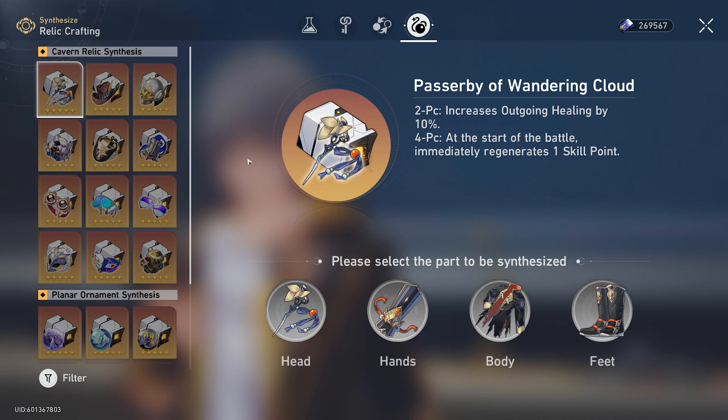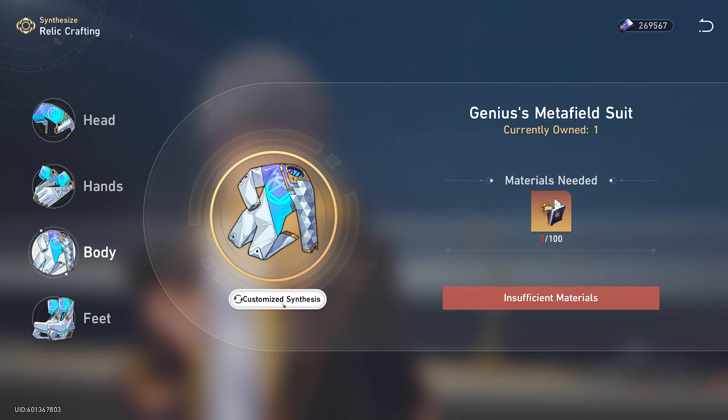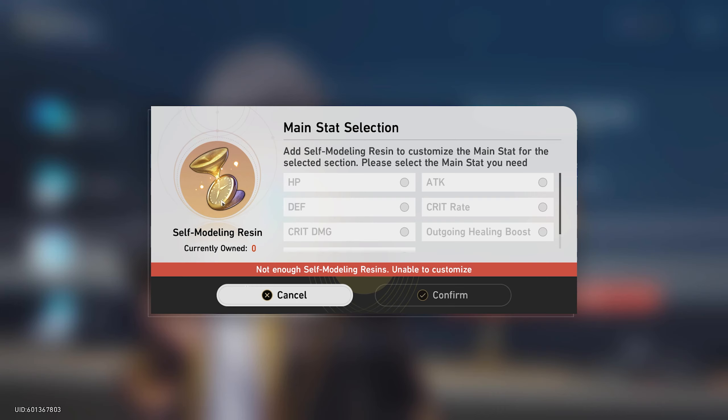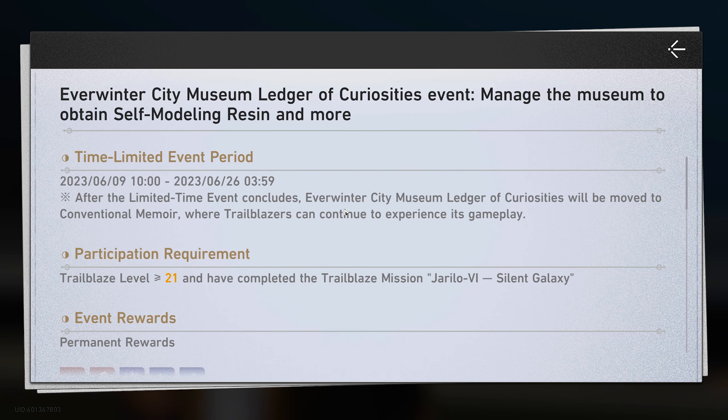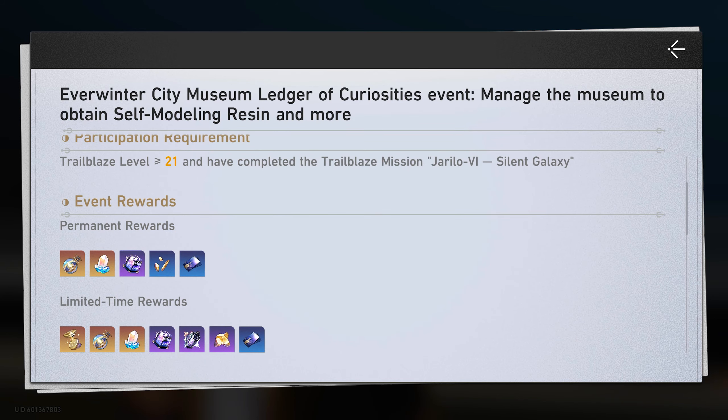One of my favorite parts about Honkai Star Rail is that you're actually able to craft a guaranteed relic of your choice, and that's a real game changer especially when the RNG can be rough getting a main stat. Being able to craft whatever you want with the self-modeling resin is really nice. Although it does take 10 relics to make a new one compared to 3 in Genshin, the fact that you can craft a guaranteed one at all is great.